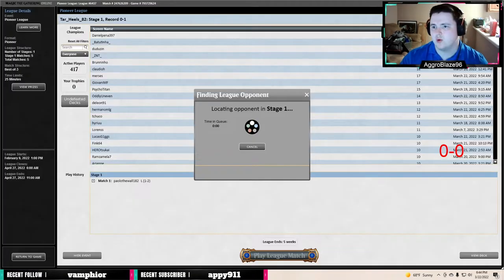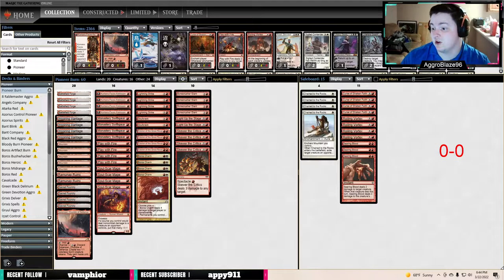We had two Rolling Vortexes and our opponent dealt with both of them. Our opponent had good draws — it was definitely an interesting match. I feel like the way our deck is set up, we would be highly favored in that match honestly, but apparently not.